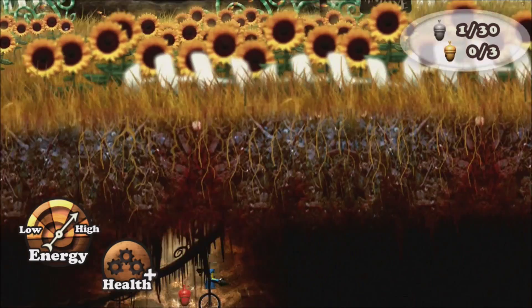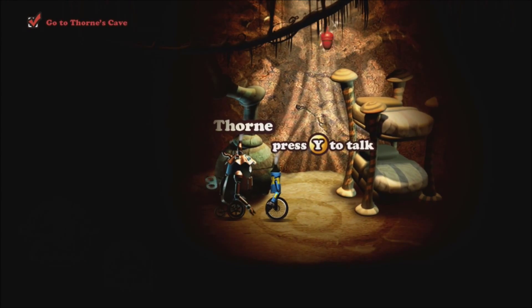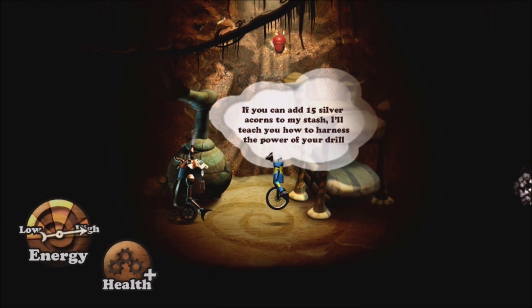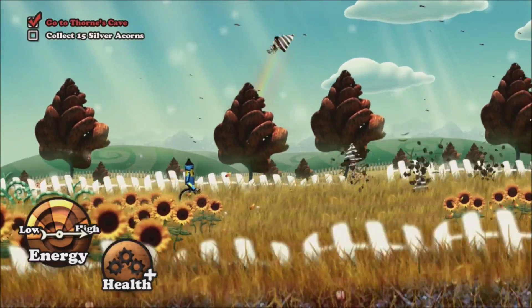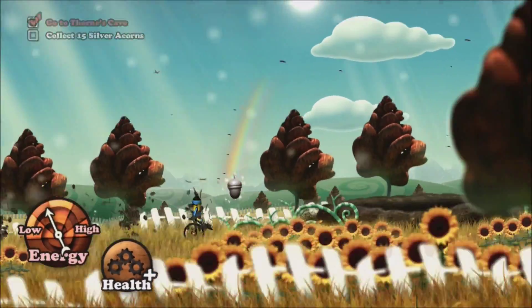Wee, this is Tick then. I've got an objective — I've got to go to Thorn's Cave, which is this place. It looks very nice. So I need to get him 15 silver acorns.